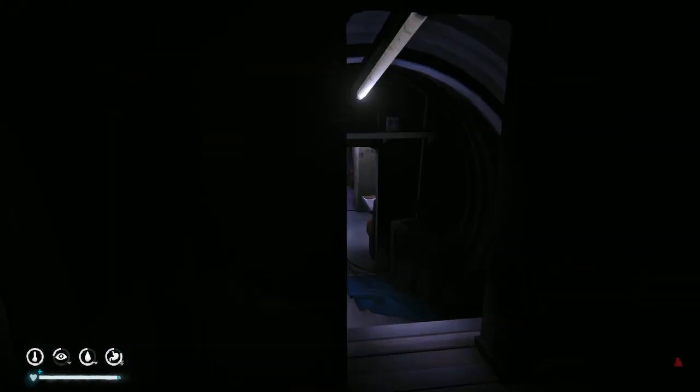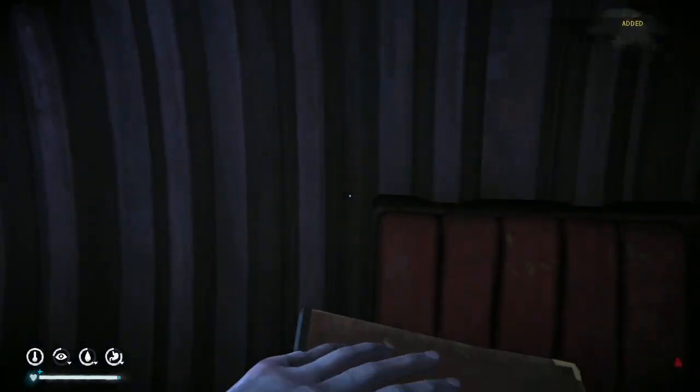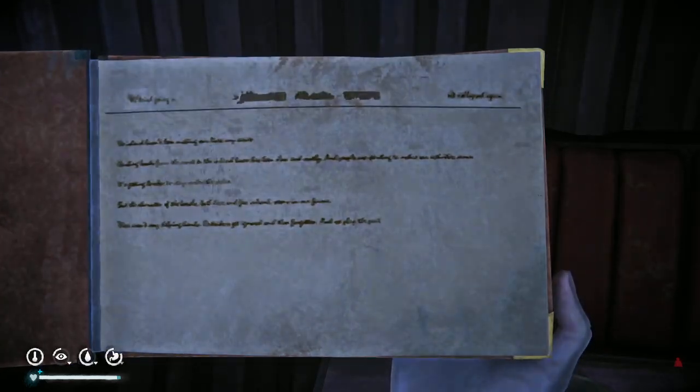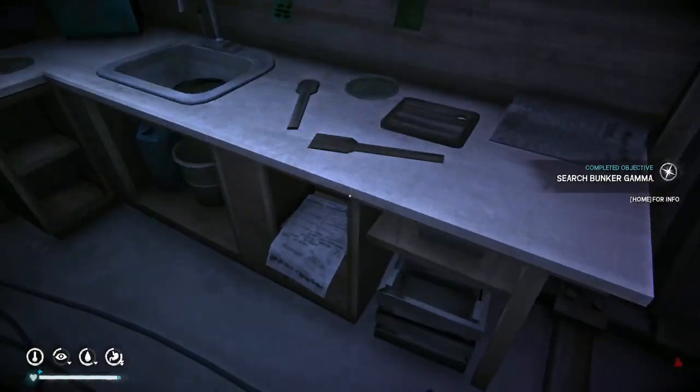This looks weird because I can't see anything, it's just black. Let's go down here. Here's the security chief audio log: 'The island hasn't been making our lives any easier. Hauling loads from the coast to the inland bases has been slow and costly. People are starting to notice our operation around the airfield and mine. It's getting harder to stay under the radar. The character of the locals - outsiders get ignored and then forgotten, and we play the part.' That was really short. Completed.